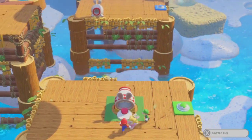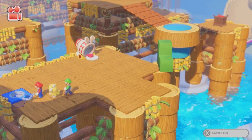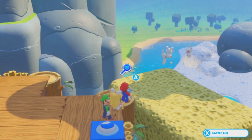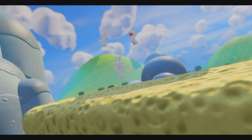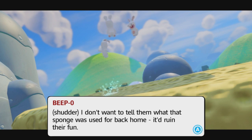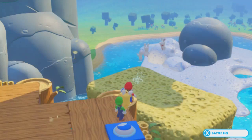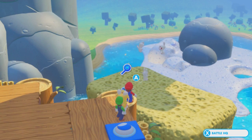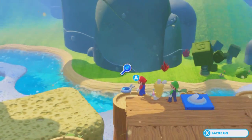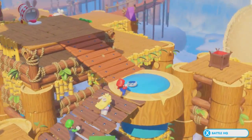Now we can go back across. You guys having fun down there? I don't want to tell them what that sponge was used for back home — it ruined their fun. So have we poisoned this entire water supply then with that sponge? Should we be alerting the princess about this environmental hazard?